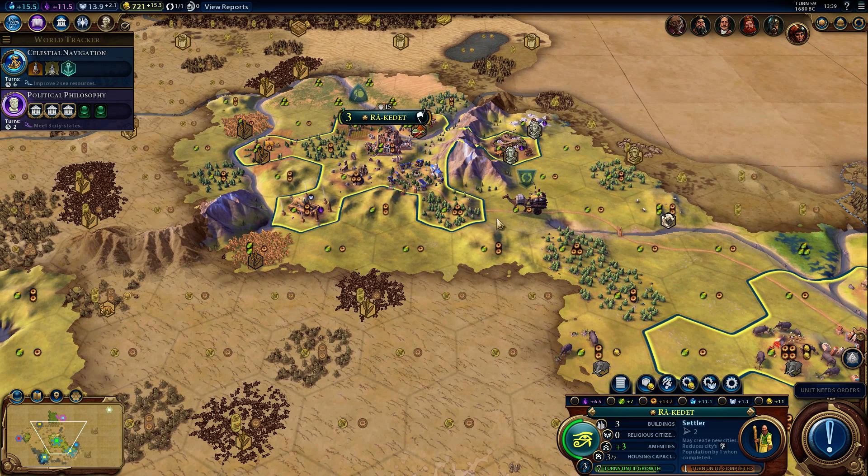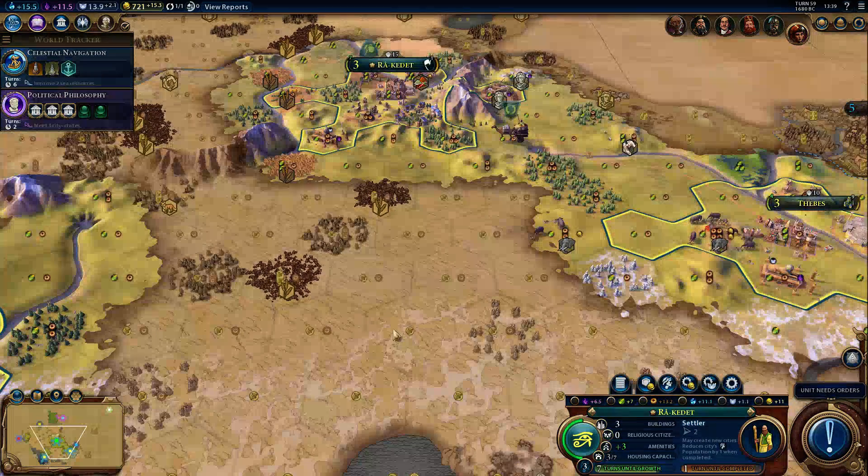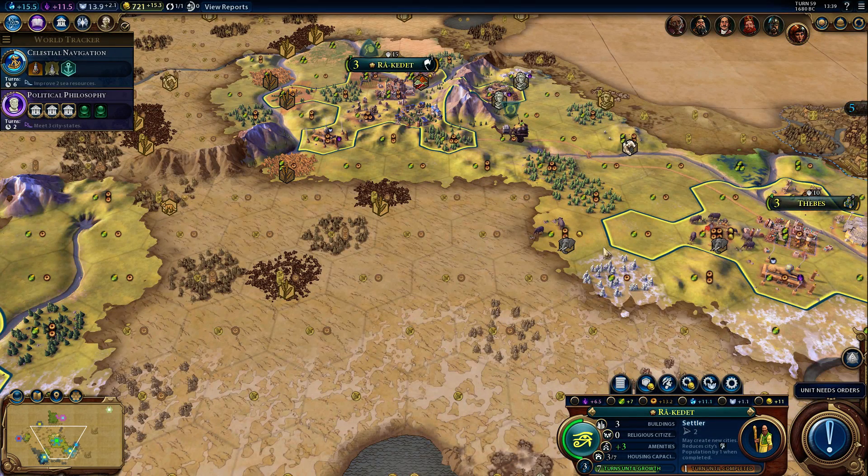You can still grow a city when you're building a settler, and you can have some policy cards to change that. You can get a 50% bonus, but it will take some time, like the culture system in Civ 5.